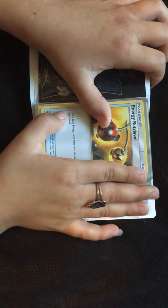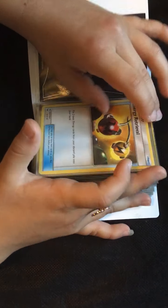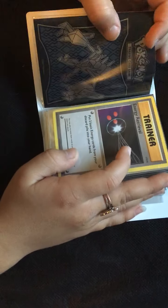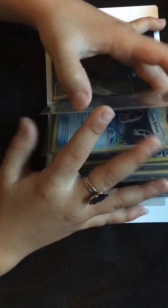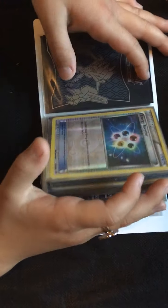Energy Retrieval: put two basic energy cards from your discard pile into your hand. I have a bunch of these, so I'm just going to skip. If I skip a card, that means it's an Energy Retrieval — and this one, this one, and this one also.